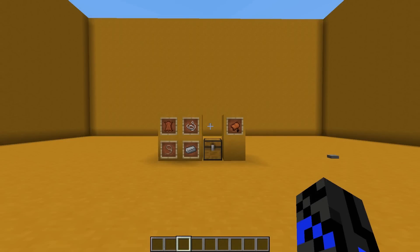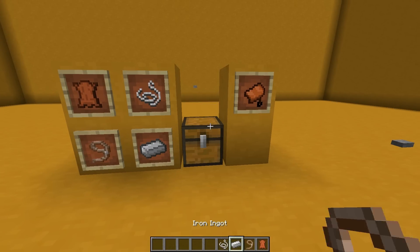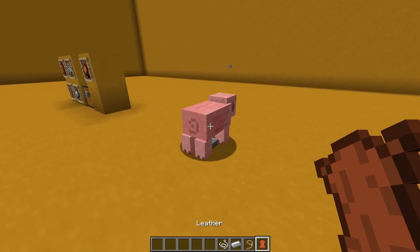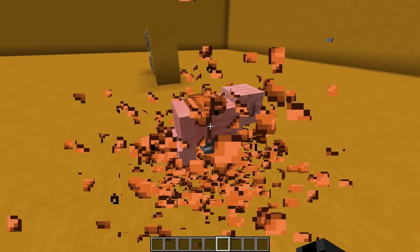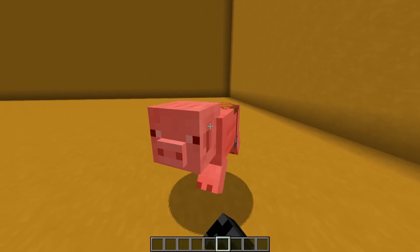Here we have a custom crafting recipe for saddles, although it's a little different than you might think. The ingredients that you need are leather, a lead, an iron ingot, and some string. However, to complete this recipe, you also need a live pig. Once you find a pig, throw all these items down by it, and you'll get a saddled pig. After that, just kill the pig, and it will drop a saddle every time.